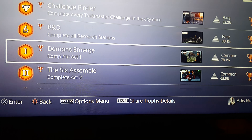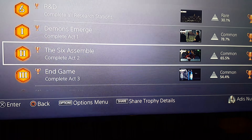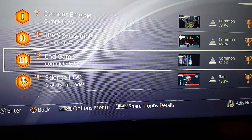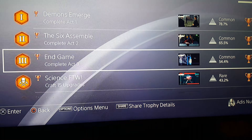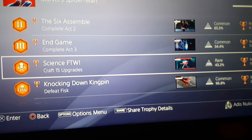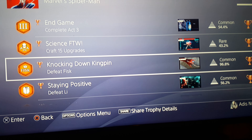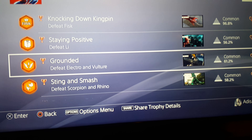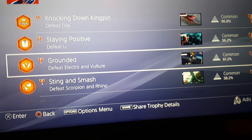R&D — complete all research stations. Demons Emerge — complete Act One. The Six Assemble — complete Act Two, Sinister Six. And complete Act Three. Craft 15 upgrades. Knocking Down Kingpin — defeat Fisk. Staying Positive — defeat Li. Grounded — defeat Electro and Vulture.